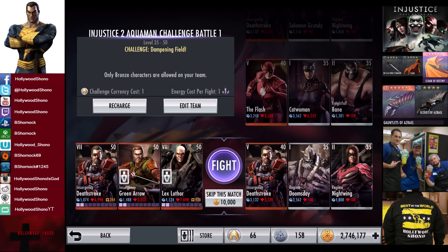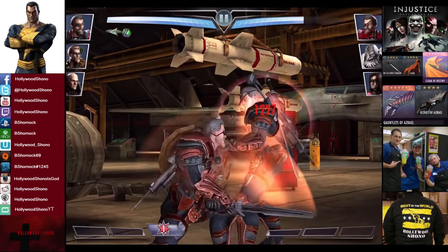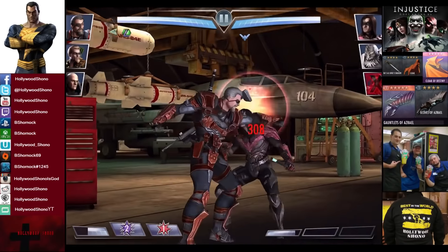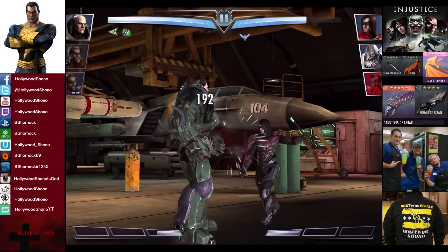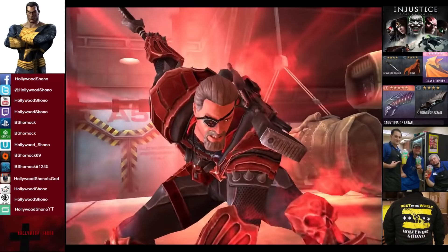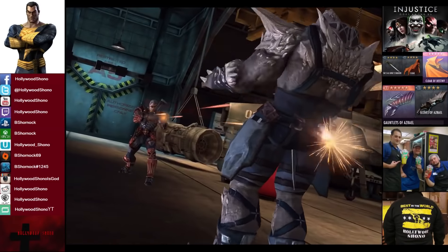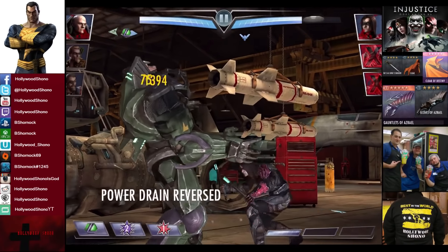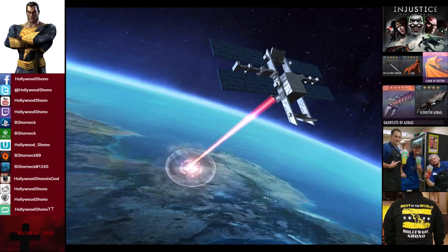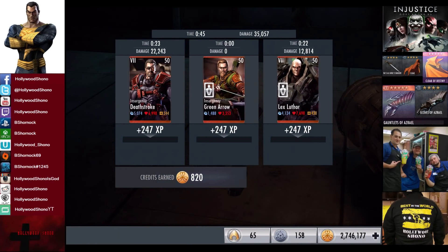In the tenth matchup we have Challenge Dampening Field going up against Insurgency Deathstroke, Regime Doomsday, and Regime Nightwing. Skill to match is 10,000 credits. In this fight, if Nightwing comes in first and gets to one bar you can deal with him quickly by just letting him power drain Lex Luthor. Nightwing is in first — that's really bad. He gets to one bar, we want him to power drain. Doomsday is in, work off the Eye for an Eye and get rid of him. Lex Luthor is at two bars, so if he gets power drained he'll go to three. Nightwing is eliminated — this is why you put two-piece Lex Corp on somebody, that extra utility. 12,303 damage for the victory in the tenth fight. 247 XP, 820 credits.